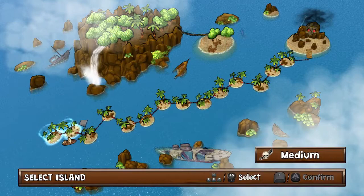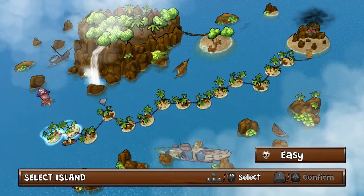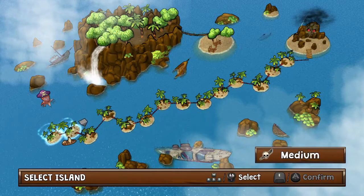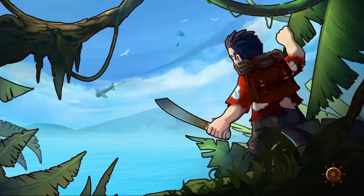Any second now an octopus in a pirate's hat is about to pop up — there he is, on the left there! Right, this is a let's play of Lost Sea with me Jamie from randomiseduser.com. We've already done a video with the first impressions of it, now we're going to do a full-on let's play, see how far we can get. Skipping the tutorial this time, going straight on to the first easy island.